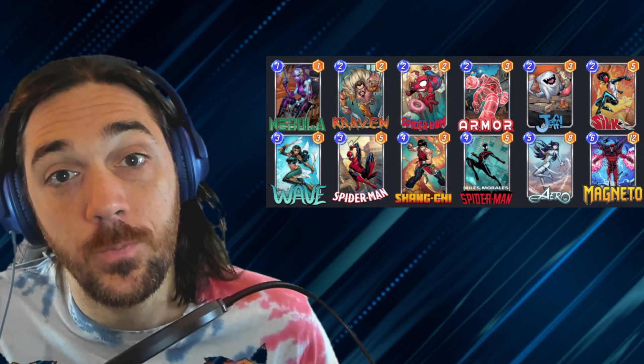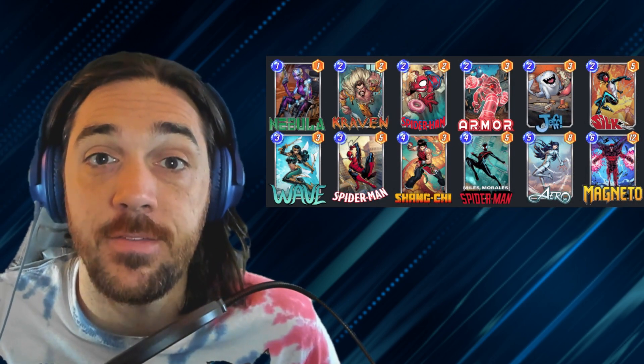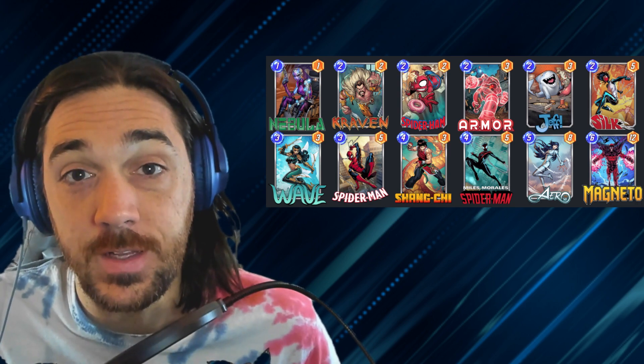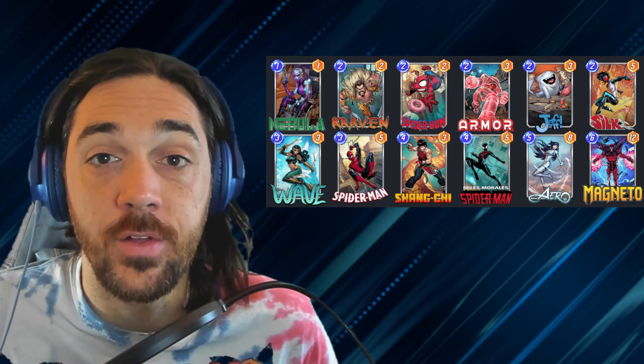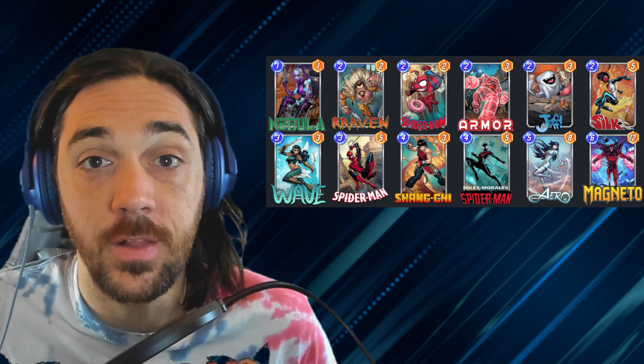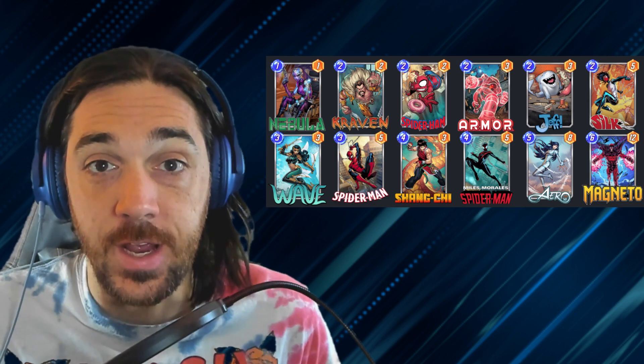If you're running the Safety Blade version, you're obviously not going to have Kitty. You'll have something like maybe Nebula or other cards that you can put into that lane to help you get a little bit of extra power. You don't need to make yourself vulnerable to Shang.